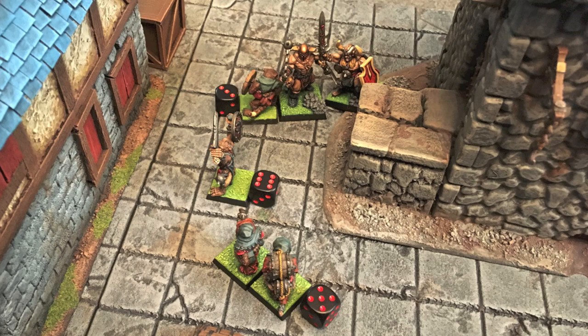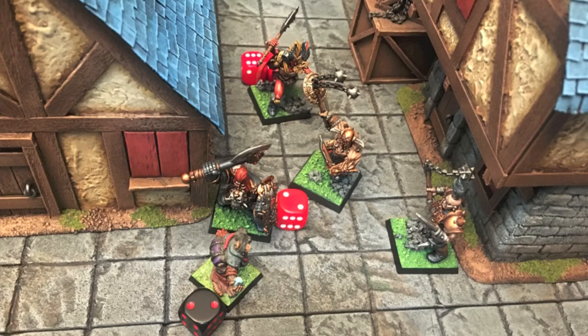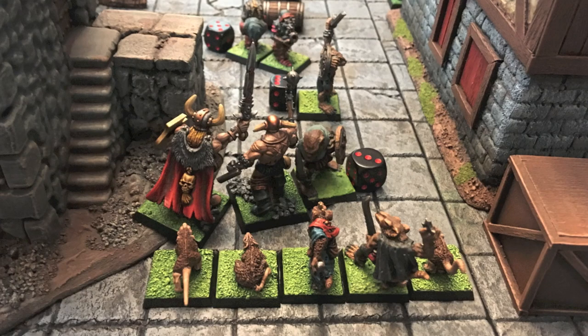The warp fire thrower also gets recuperate move - five damage healed, very disheartening. He turns the nozzle onto my flail marauder and completely misses with all ones and twos. I'll take it. For my last activation, my flail marauder moves up and puts two points of damage on the poisoned wind globadier. That's it for round two.